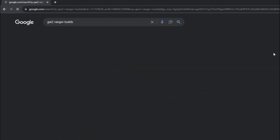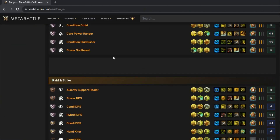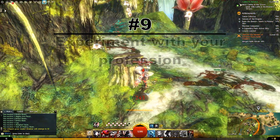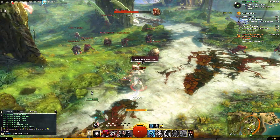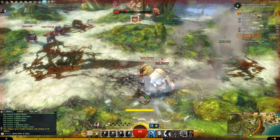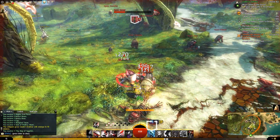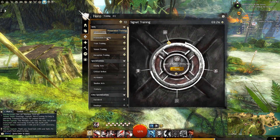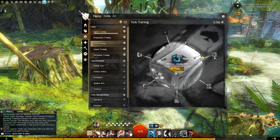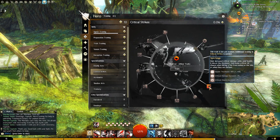Shortly after I started playing this game, I found myself googling meta builds and trying to figure out the best weapons and best skills. This was a waste of time and only confused me more. I'd really encourage you to try all the different combinations yourself as you level. The flow, style and feel of combat varies a lot in this game and can change vastly with a simple weapon swap. You might find you love the gameplay of something that isn't considered meta. The core game levelling experience is not very punishing, so try all the weapons, skills and traits as you go. Don't stress over which skills and traits to unlock first — just play what looks fun, experiment with your profession, and in doing so you'll actually develop a better holistic understanding of your class.